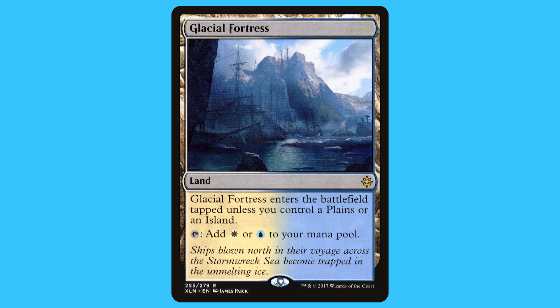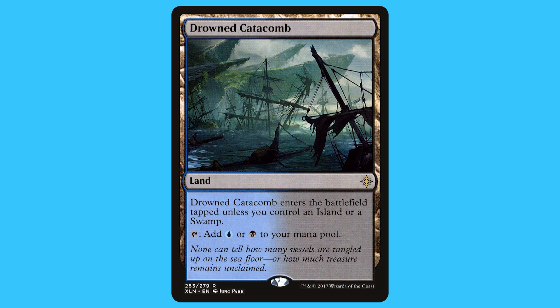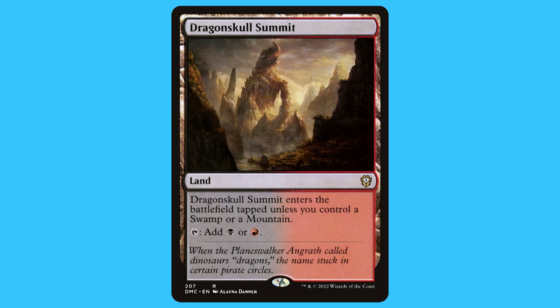And here they are on screen now. Glacial Fortress is a land that's a rare. Glacial Fortress enters the battlefield tapped unless you control a Plains or Island, and it taps for white or blue. Drowned Catacomb — it's a land that's a rare. Drowned Catacomb enters the battlefield tapped unless you control an Island or a Swamp.